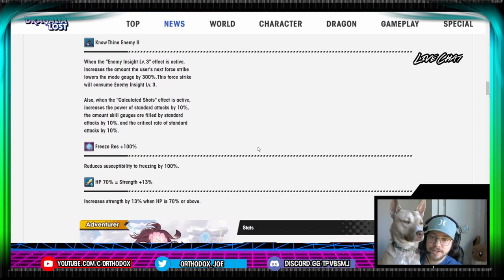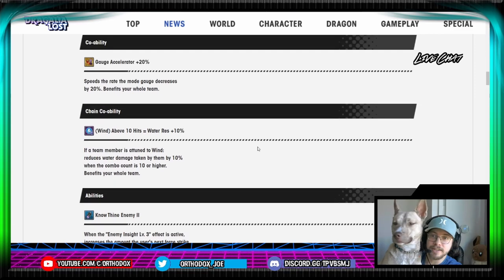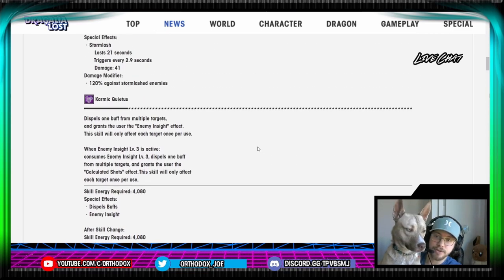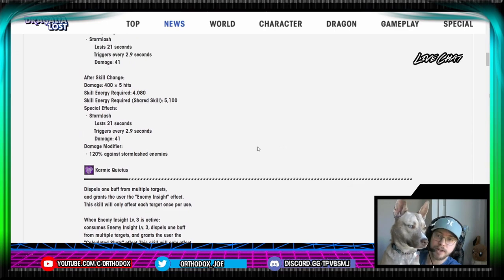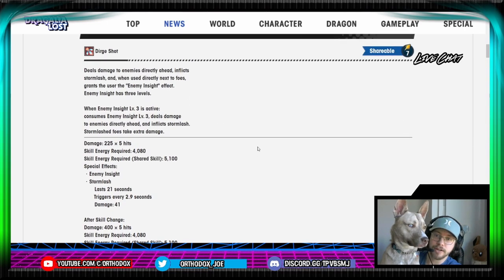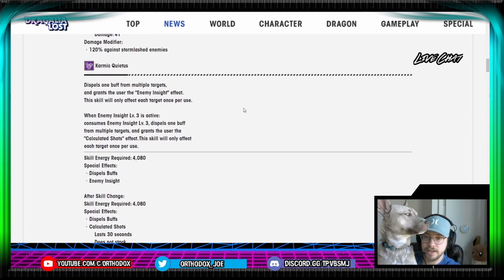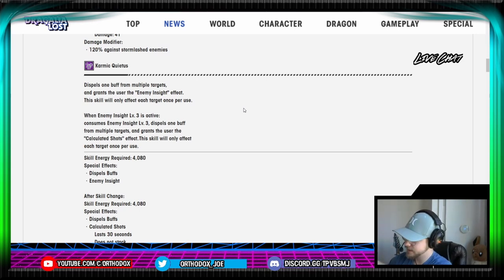Definitely playing into the close-range rapid-fire style. As I like to say for these units, they're the arthritis units. So definitely going to be a lot of tapping on your screen. Freeze res and HP 70 equals 13% strength to round out the kit. Definitely not a terribly in-depth kit, but there's definitely some play styles you can switch up here.